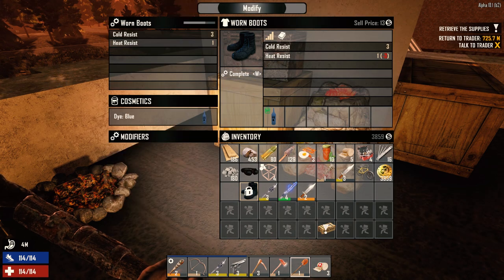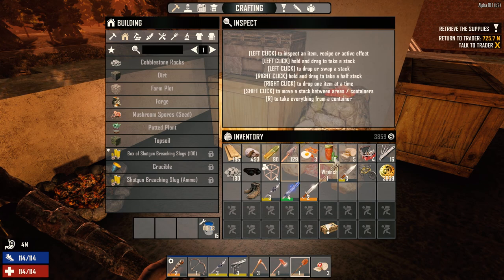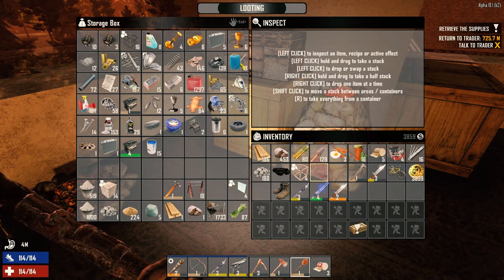I'm going to show you something cool I found the other day. If we go to modify, take the paint out of here, complete, and then scrap this, it gives us 15 paint. Rather than having to spend one oil and one chrysanthemum to get 100 paint, if you're collecting dyes you can just scrap them for paint as you go along — you find plenty of dyes. So you can go ahead and scrap them for paint. It's kind of cool.